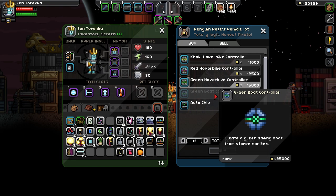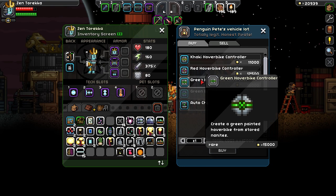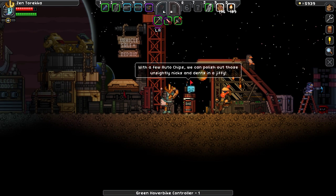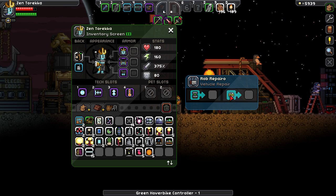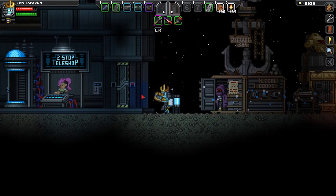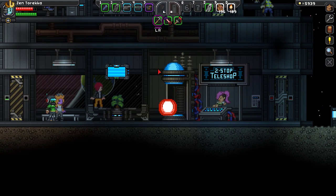I don't care that much about the boat, so let's see what exactly we can do with this. Green hover bike control — and what is that? Vehicle repair. So that's what that's for. Cool. Well, we have some gas. Let's head back to the Mako.